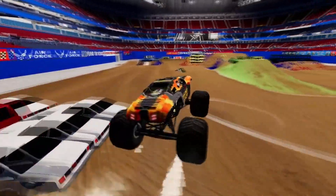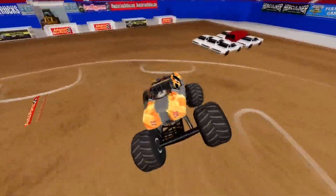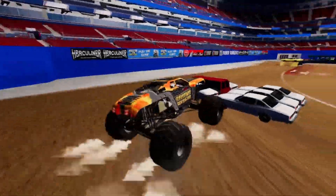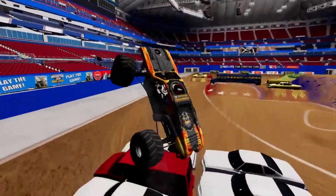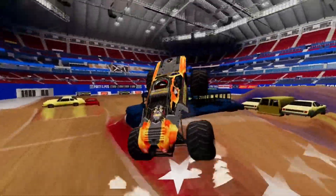Lift it up a bit, here we go. Now for the back and inside the hill. Comes out hot at an angled hit. Going back for the van stack — nice sky wheelie right on the van. Coming out of the wheelie, nice save into another wheelie.